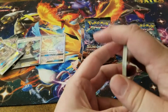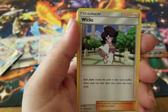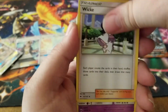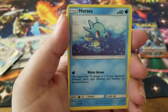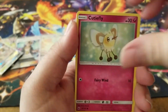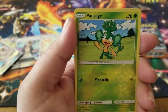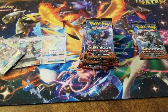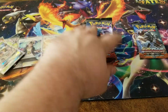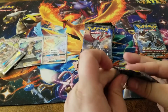We have a steel energy, a Seviper, a Wimpod, a Wobbuffet, a Venipede, Horsea, Cutiefly, Ledyba, an Alolan Grimer, a Pansage reverse holo, and a Lickilicky rare card. We are getting pretty close to finishing off this booster box.